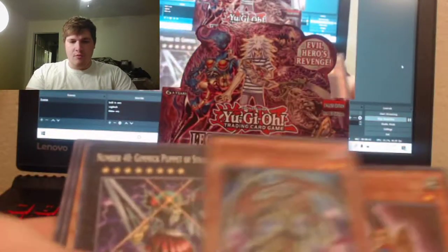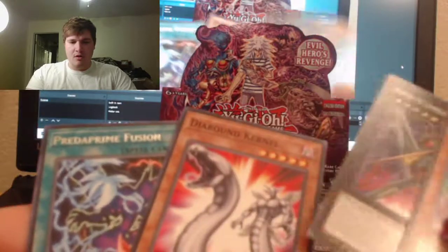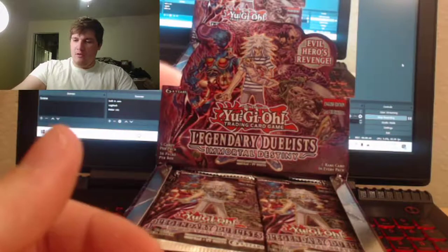Survey Evil Hero for the Prodigy — give it a puppet. Okay, cool. One Evil Hero card, it's not bad.